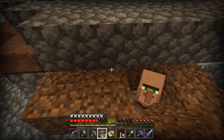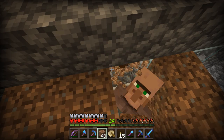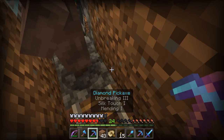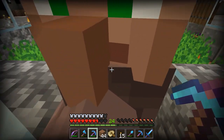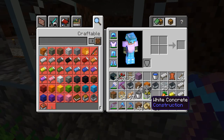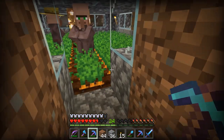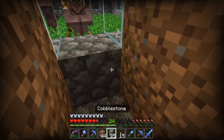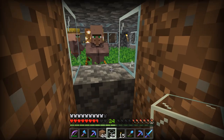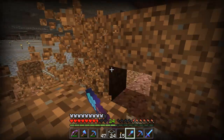I'll need to break the dirt without hitting the villager, then break the minecart, push this villager in here, grab some cobblestone, and we should be good to go. We'll grab some glass and cover this back up — that should be all we need.